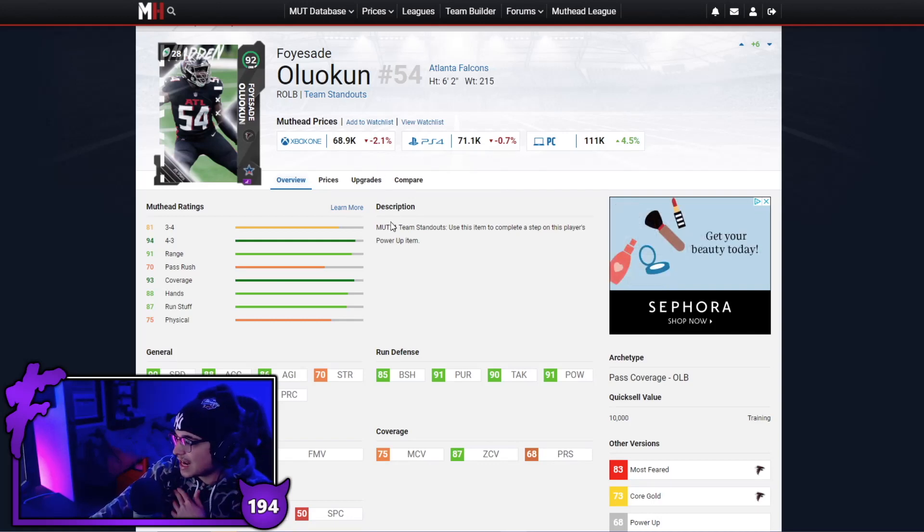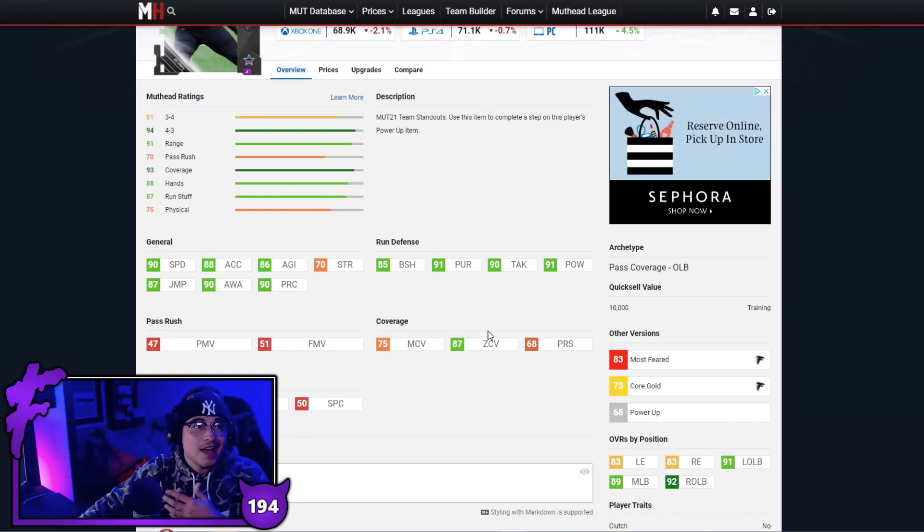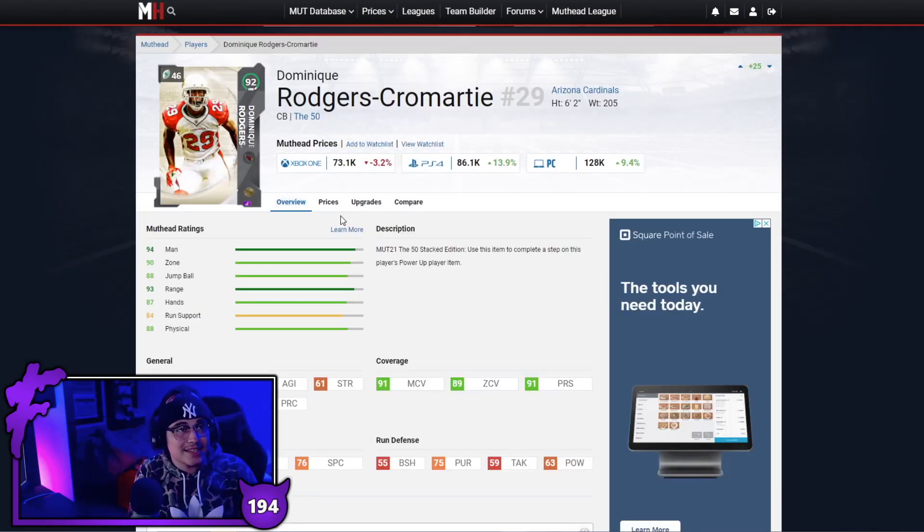Next up we have outside linebacker Louis Coan — good speed, good pursuit, great in zone coverage. This is the reason you get Louis Coan — because of the coverage. The pass rush stats are not there at all, but 87 zone: you can drop this guy out in coverage and he has great speed for his price. Louis Coan is solid.